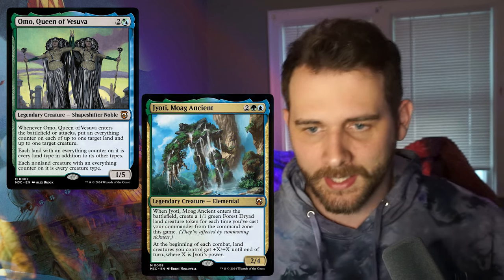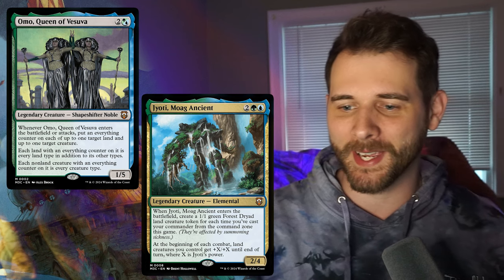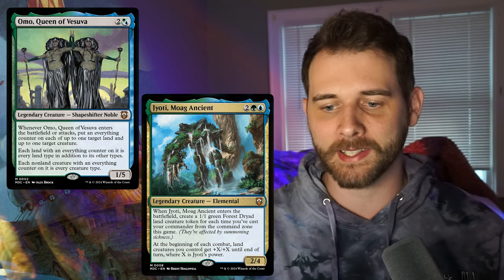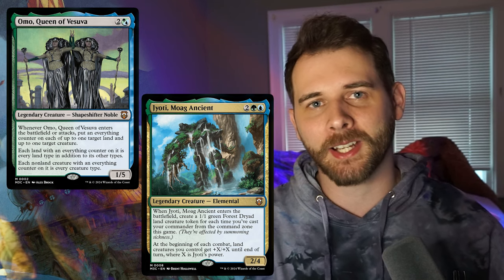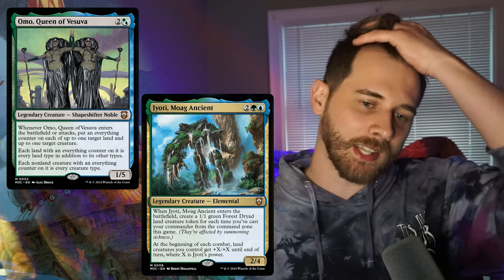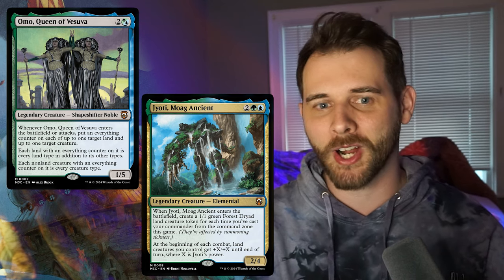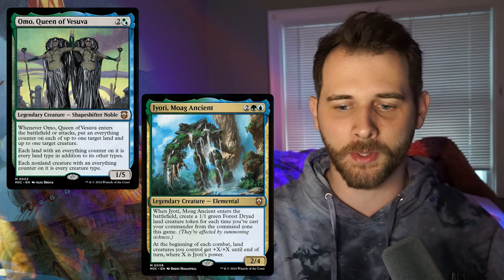The backup commander is Jyota Moag Ancient — I'll call it Moag Ancient from now on. It's four mana for a 2/4 elemental. When it enters the battlefield, create a 1/1 green forest dryad land creature token for each time you cast your commander from the command zone this game. And then at the beginning of each combat, land creatures you control get plus X plus X until end of turn where X is this creature's power. This is one where we have to look at the deck — I have a feeling there is a lot of crossover. Once they start revealing things, I feel like there will be a lot of creature lands, because Omo putting everything counters on lands means if they become creatures, they're also every creature type and every land type. I don't know if we want Moag Ancient in the command zone as almost an overrun effect without trample.